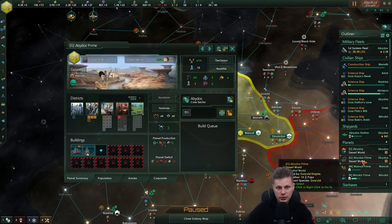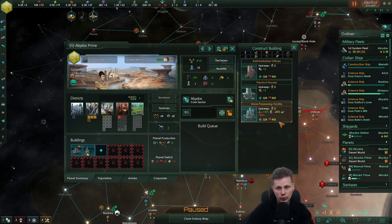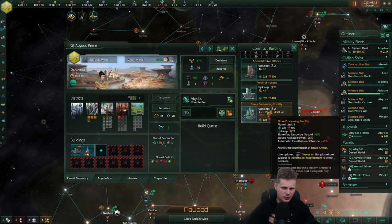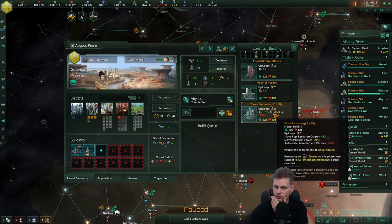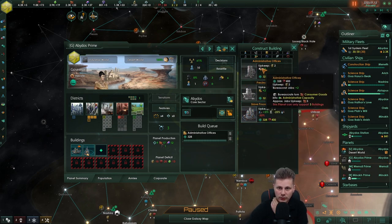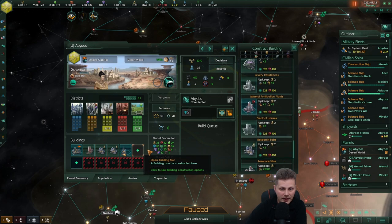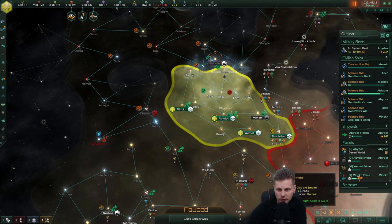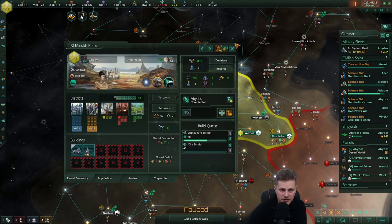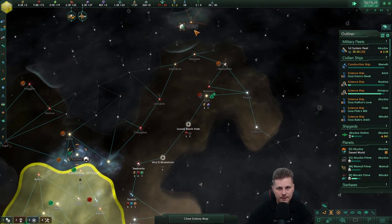Which also includes the government. This one is also very good, actually. Don't have to do this right now, unless stability gets too low. Let's go with the admin office and we'll keep this one for now. We already have five jobs available, so that's not going to happen anytime soon. Three jobs — we'll have to force feed this planet as well. We just need to make sure that we have that covered.